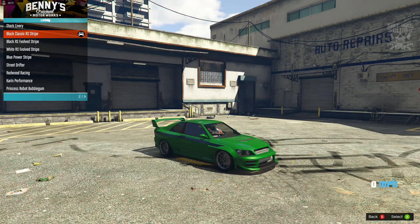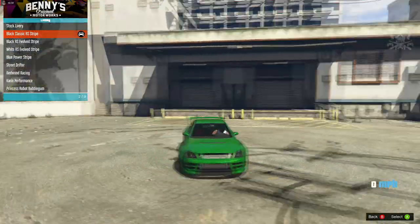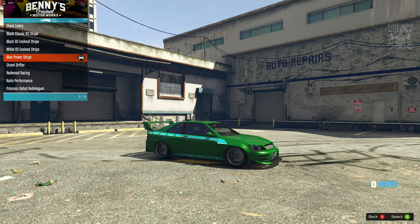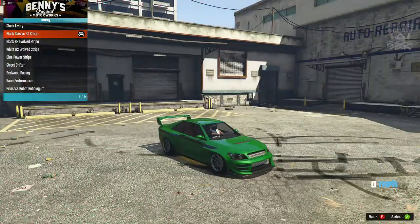The livery we're going for is the black classic RS stripe. I know it's not the color we need — we kind of need it to be lime green, but unfortunately we can't get that. We have two options: the black classic RS stripe, or the blue power stripe, which is similar in design but completely the wrong color. Personally I think black looks a lot better with green than blue does. You could go blue if you wanted, but I'd much rather have a livery on the side. It's up to you — personally I'm going with the black classic RS stripe.